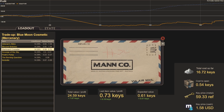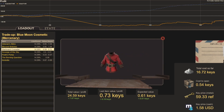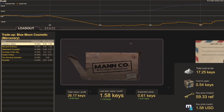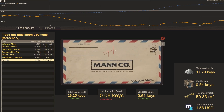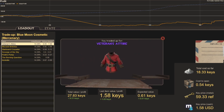Trade-up thirty-four: Veterans Attire — going from Assassin's Attire to Veteran's Attire is a trade-up I will do all day. Trade-up thirty-five: Aristotle, here to remind me that variance is a thing — I can pull the worst hit right after the best hit. Trade-up thirty-six: Veterans Attire again — Veterans Attire, Aristotle, back to Veterans Attire. It's an Aristotle sandwich.